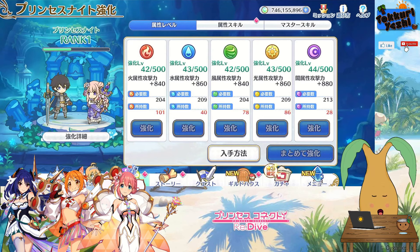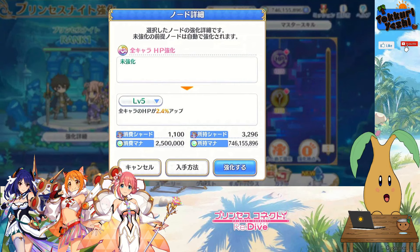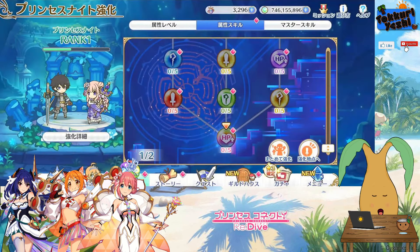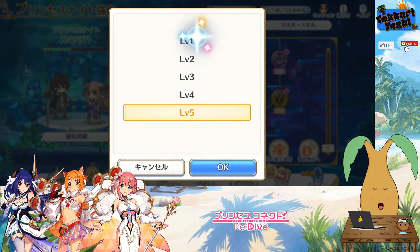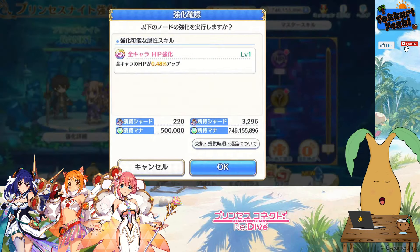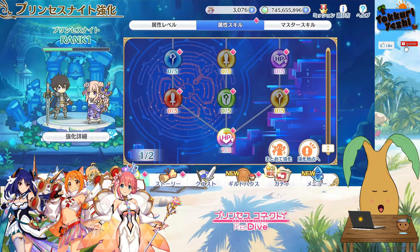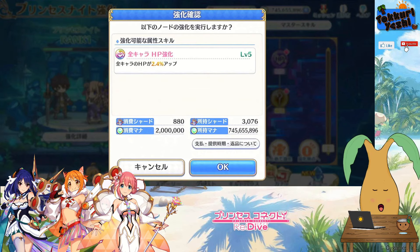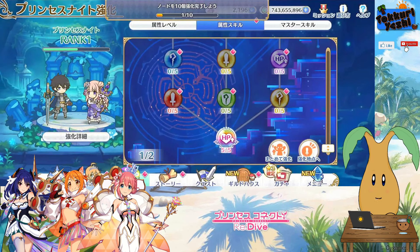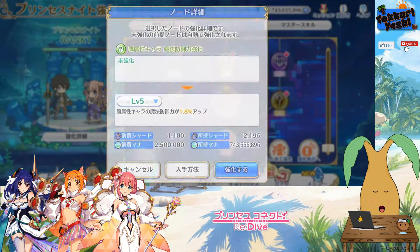We then have this skill tree which lets you use the astral shards. This node here is hit points for everybody, and it can go to level 5. I just want to see what happens if you put in one — whether it unlocks the next branch or if you have to get it to level 5 first. It looks like you do have to get it to level 5, because this is where mana comes in — 200 million mana just to get those four levels. So now we've got that hit points boost to all characters via the Princess Knight Enhancement.